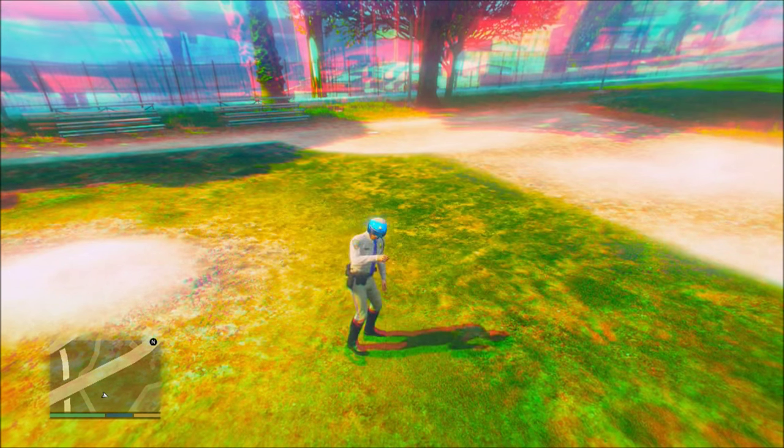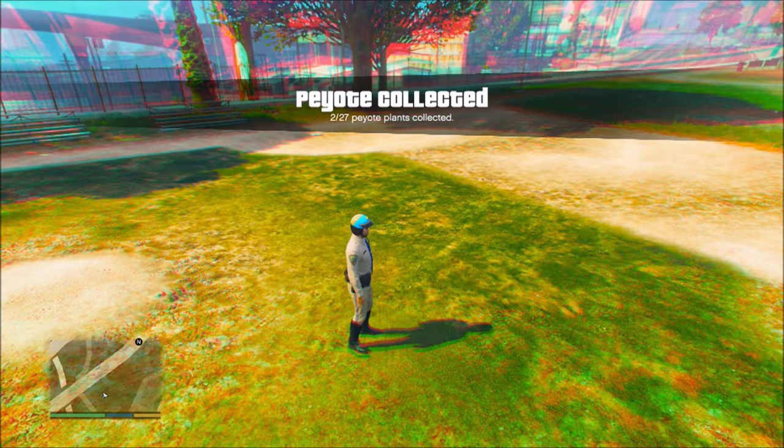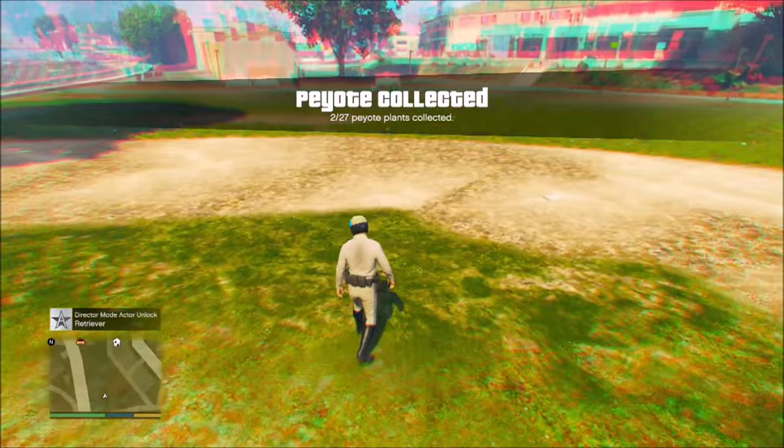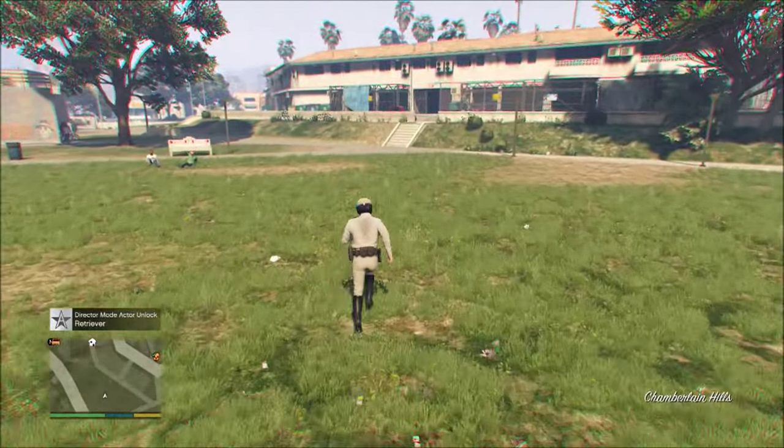So guys, as you can see I've actually died here. If you're wondering why I'm a retriever now and not a pup, it's because I died. So what actually happens is you come out of the hallucination — you can stay there for as long as you want and it'll have no effect. But when you come out, it'll say 'payote plant collected,' and above the minimap it'll say 'director mode actor unlocked,' whatever animal you were.